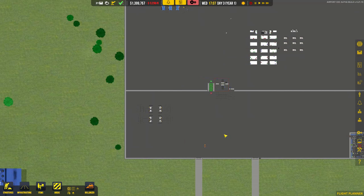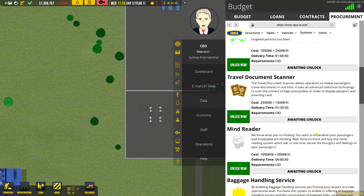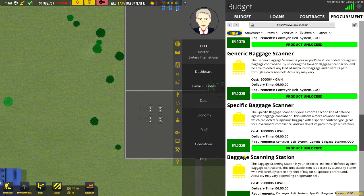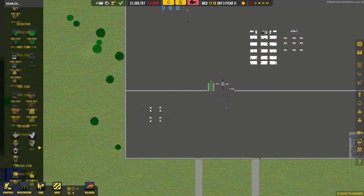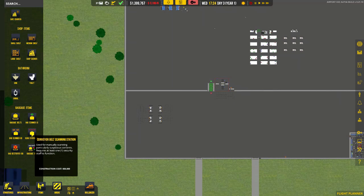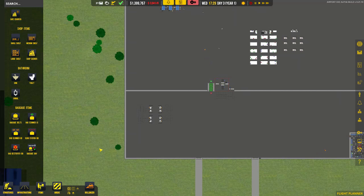Welcome back Airport CEOs - another 6 hours has passed. When we scroll down we now find we have 5 systems unlocked: the basic baggage handling system, the conveyor belt tilt tray, the generic baggage scanner, the specific baggage scanner, and the baggage scanning station. When we open up our items and scroll down to the bottom, you can see the baggage belts, the baggage scanner, the specific baggage scanner, the scanning station, the conveyor bay cargo destroyer, and the baggage bay that was there before.